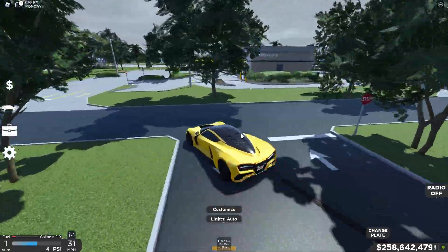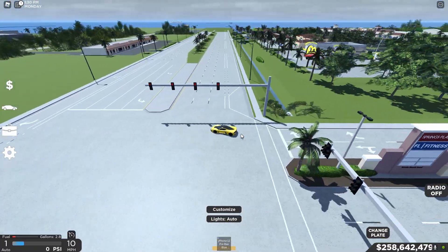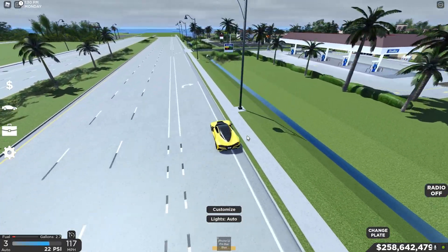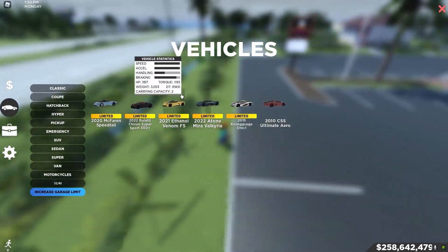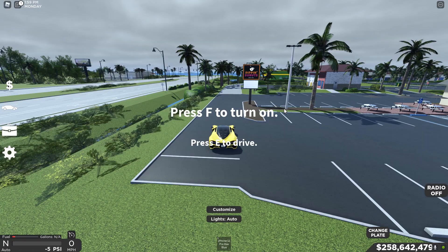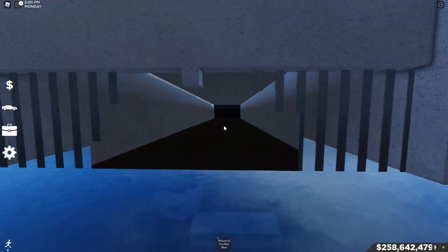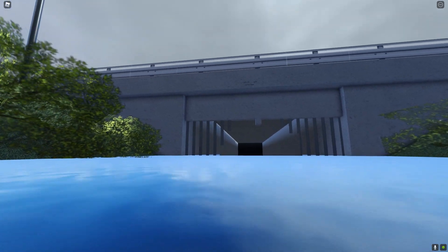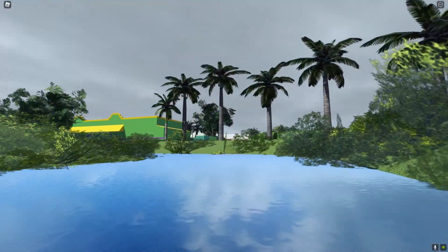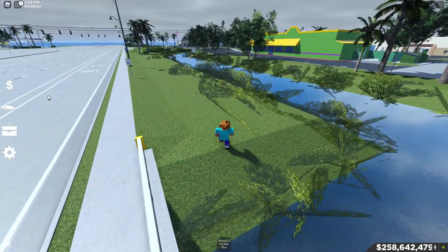Let's move on to the next secret. I actually forgot where it is — it's somewhere around here. I think it's like a drain. It's right here — check this out. I don't know what this is, but there's just a hole right here with broken bars. I think there used to actually be something in here, all the way in the back. I think the developers removed it — maybe it escaped or something — and added a hole right there with broken bars.